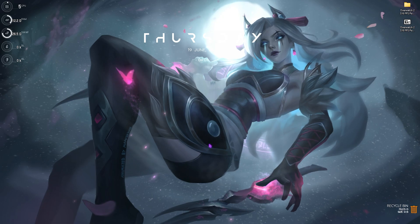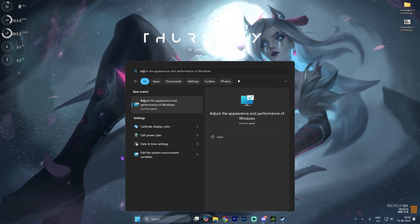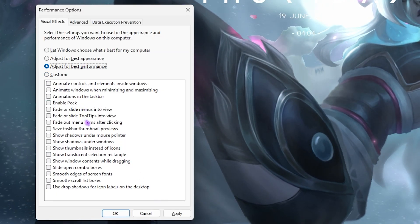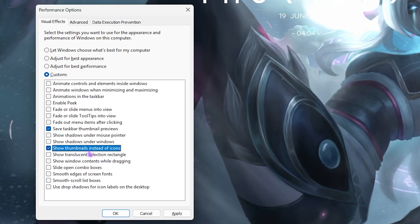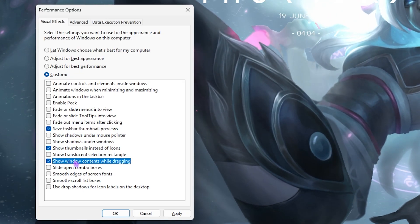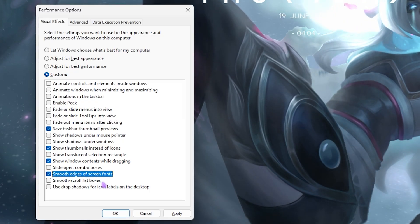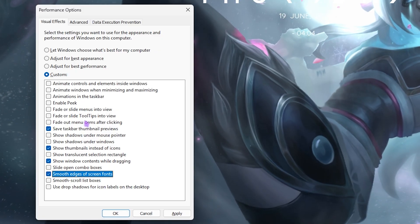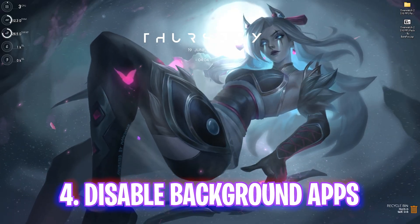Next step is disabling unwanted animations. Search for Appearance and Performance of Windows, click Adjust for Best Performance, then select these four options: Save Taskbar Thumbnail Previews, Show Thumbnails Instead of Icons, Show Window Contents While Dragging, and Smooth Edges of Screen Fonts. These minimize the Windows UI and reduce unwanted animations while keeping a clean look. Click Apply.